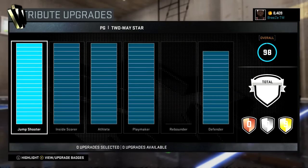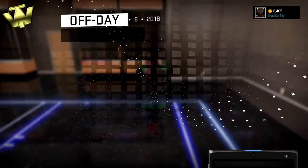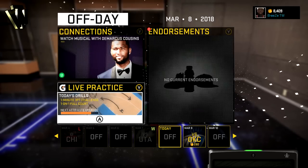Once you get back to your MyCourt guys, this is when things change from last year. You're going to see that when you hit next, you're going to be on an off day. What you want to go to every time is your live practice. Don't do any connections, don't do any endorsements. If you care about your connections, just don't have any selected so you don't lose out on any. Once you're done grinding, you can complete your collections just fine. Just don't have any selected.